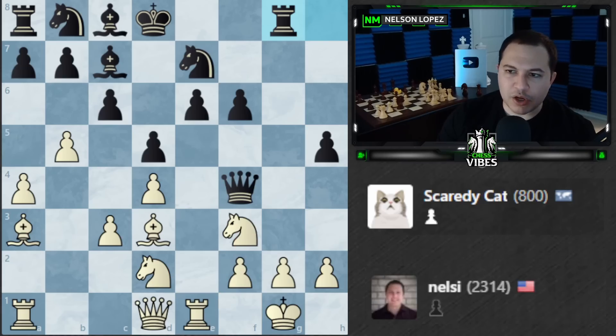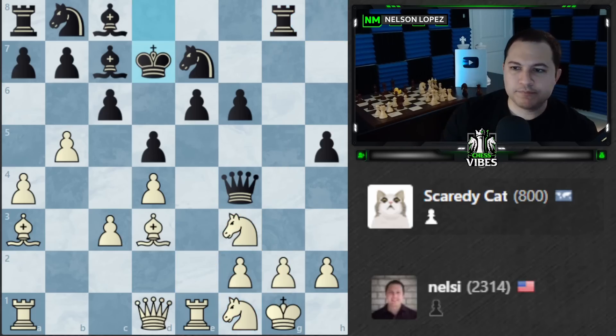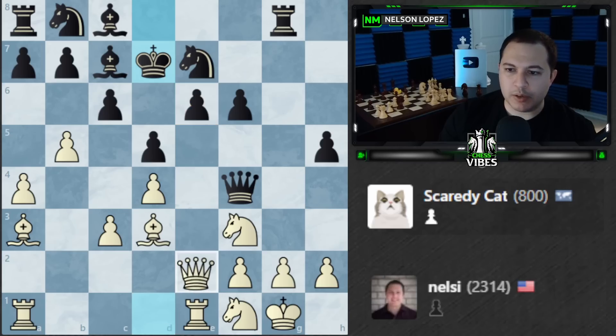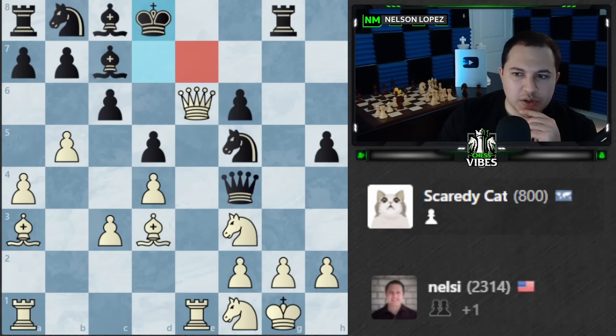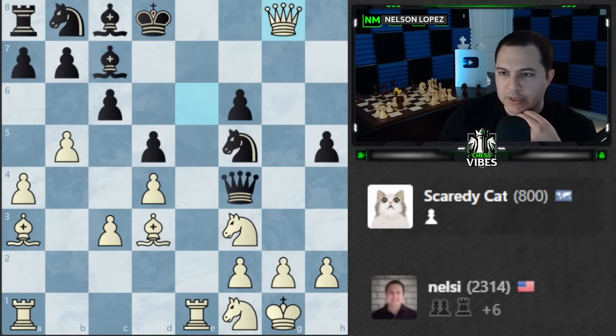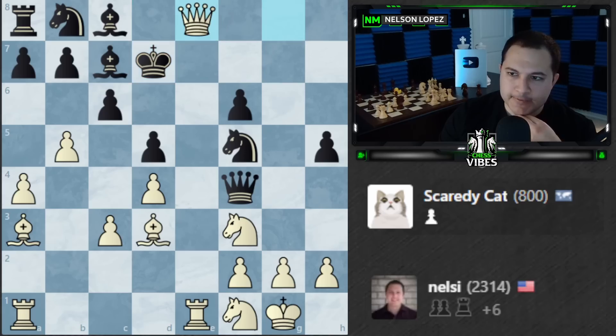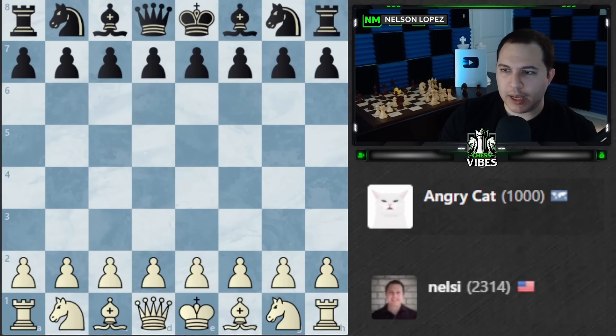I'll probably play Knight to f1 so I can block off the g-file with Knight to g3 if needed, also adding an extra defender. There's a pin here but the knight is defended by the queen so we're fine. Knight to f1, King to d7. Let's play Queen e2 and line up on the e-pawn — black will probably have to move back. I'll just take this... we have check, we have checkmate. Bishop here, knight takes, queen takes, checkmate. Scaredy Cat tried their best!